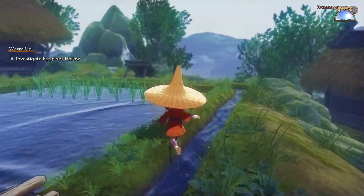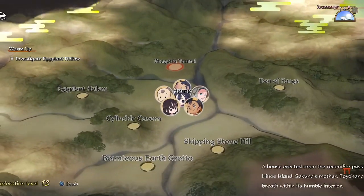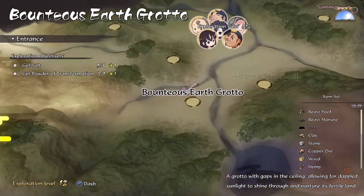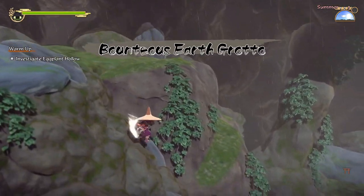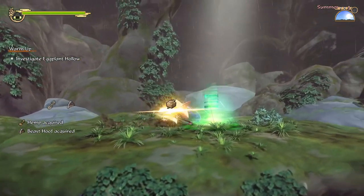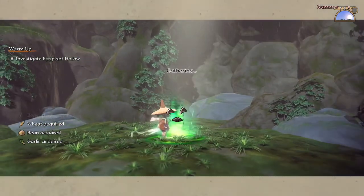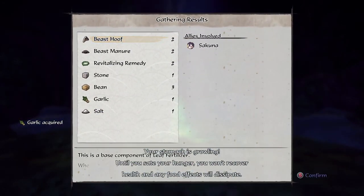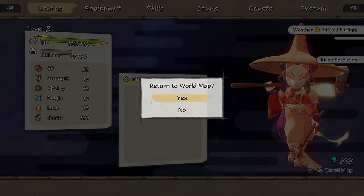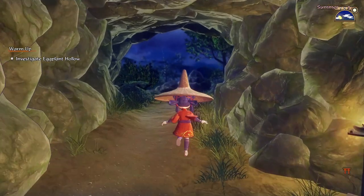We are almost done with the rice - there's like one more stage after this and then we can finally harvest. We have some time to kill so I'm going to do a little bit of gathering here - more materials is always good. I might not want to add fertilizer today actually, since the rice is almost done there's not really any point. The rice is pretty much done growing at this point now that it's in sprouting stage, because the next stage is literally harvesting.